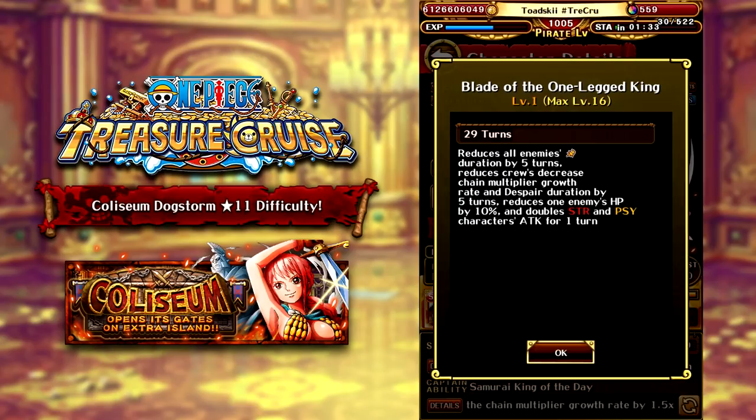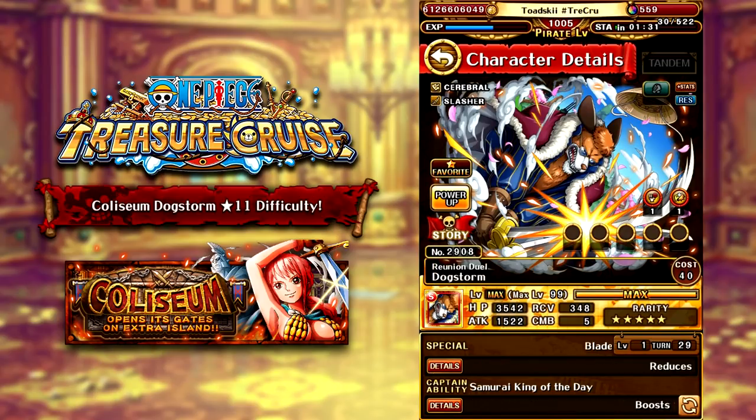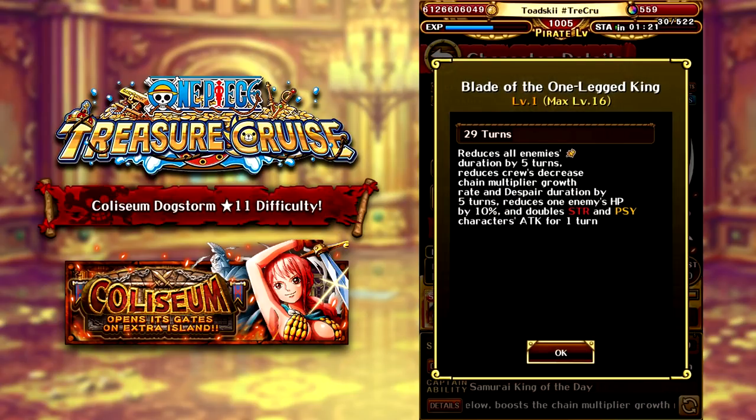However, his special is insane. You need 15 skill-ups, so he's going to go down to a 14-turn cooldown, and he gets one more additional cooldown after you get all the orbs to max his limit break — so a 13-turn max cooldown, which is very good. His special reduces all enemies' damage threshold by five turns, reduces five turns of Chain Coefficient reduction, and also reduces five turns of Despair. Amazing utility, and then it also reduces one enemy's health by 10% and gives a 2x Attack Boost to Strength and DEX for one turn.